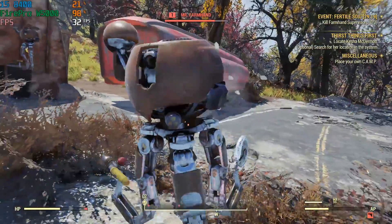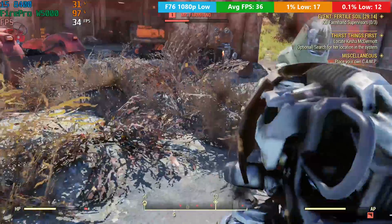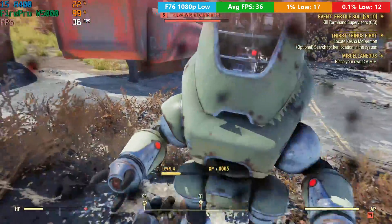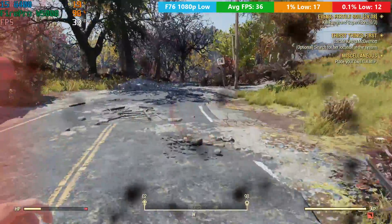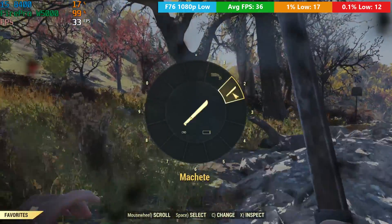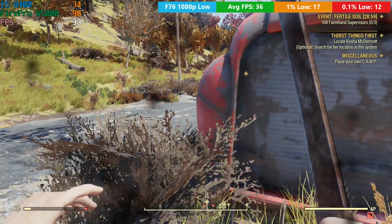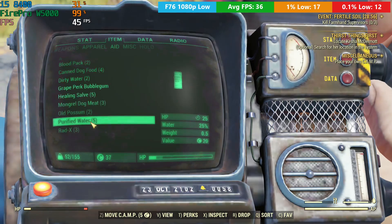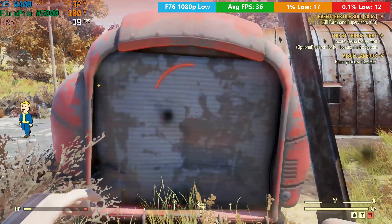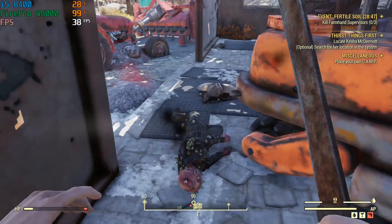In Fallout 76 it should also be possible to attain at least 30 frames per second on low at 1080p. Running around and engaging in combat the frame rate stayed pretty steady, so Fallout 76 is more than playable on this card if 30fps is okay for you. If you wanted closer to 60 you'd probably need to drop resolution to 720p, although I don't think you're going to maintain a solid 60 frames per second in this title.